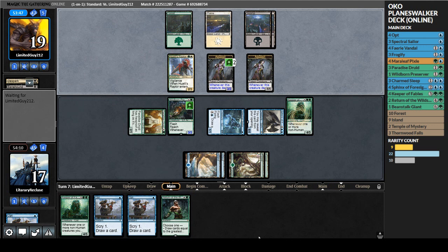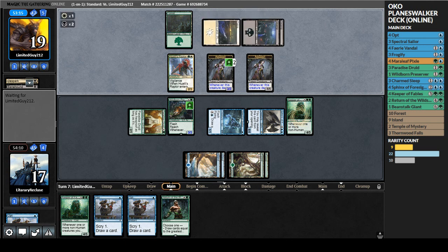Next turn - I don't want to attack into those assassins, but we do have Return of the Wild Speaker. It could draw us four cards or make all of our stuff huge. But if I pump all our creatures they can just block the Preserver and the Keeper and kill both of them anyway, so I don't think it's worth it. But drawing four sounds fun, or just playing the Keeper and drawing two cards.